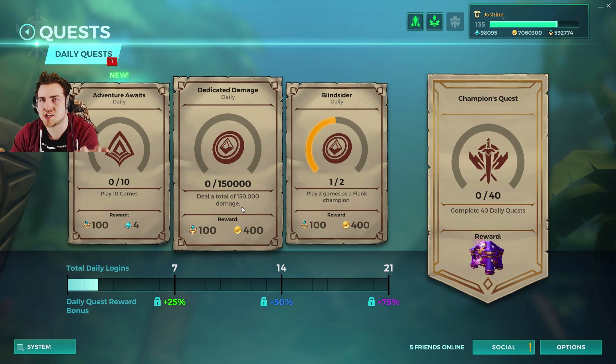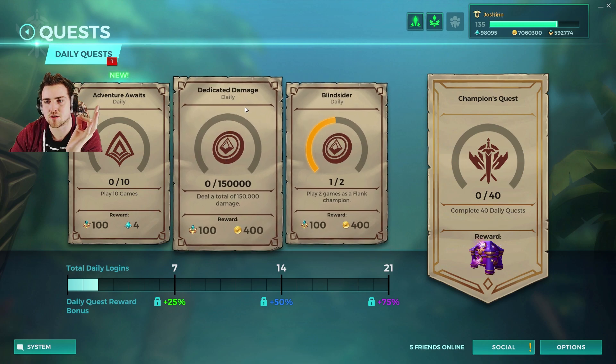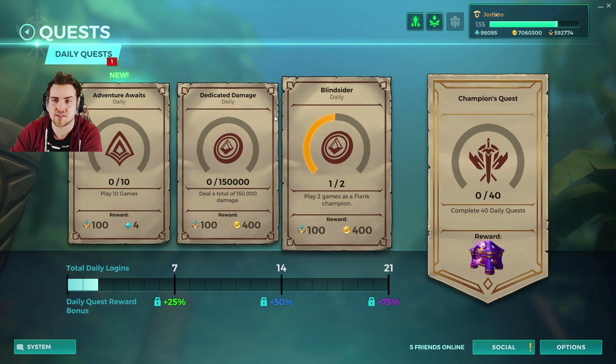If you take a damage dealer in a match — say you take a Drogos — then you should be getting around that even if you lose the match. So that's a hell of a lot better and a hell of a lot quicker. And especially getting this champion quest, like 40 daily quests should go a lot faster for you.